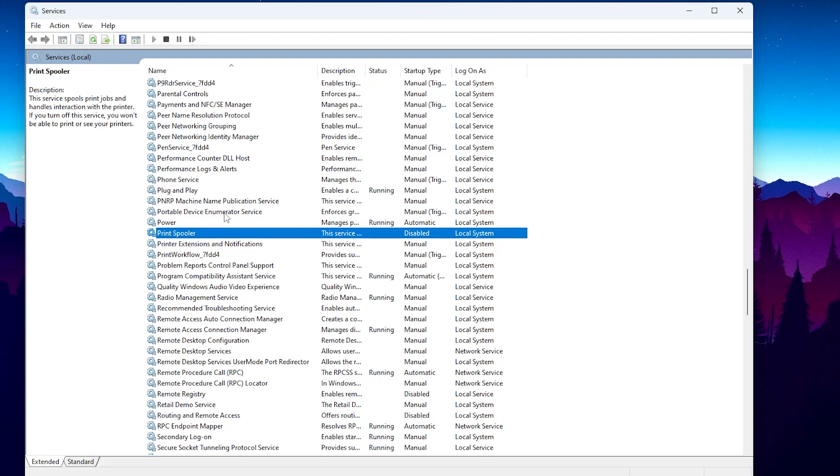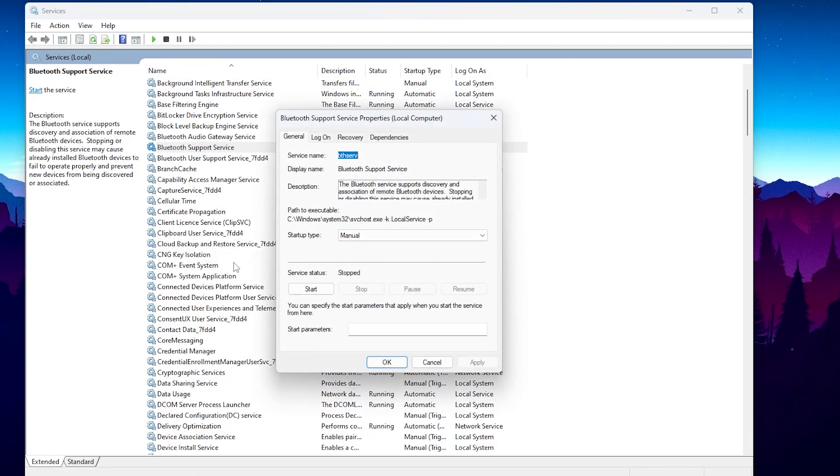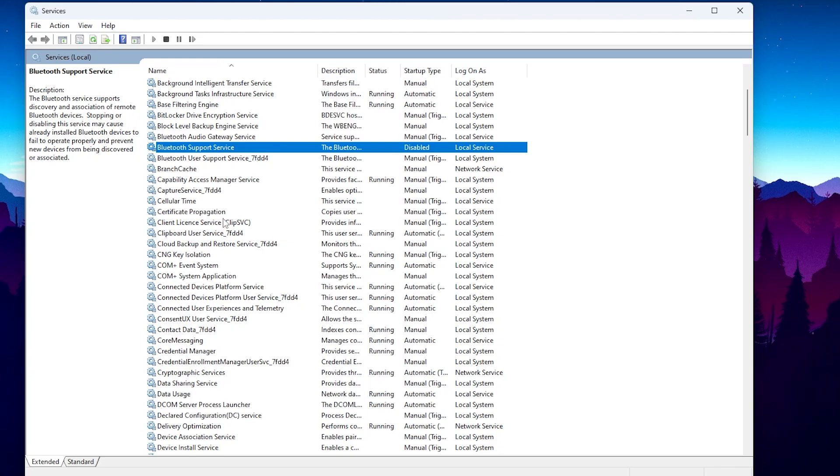In the next step we are going to disable the Bluetooth Support Service. If you are not using any Bluetooth device on your PC, simply press B on your keyboard and find the Bluetooth Support Service. Right-click it, go to Properties, go to Startup Type, click Disabled, and disable the service on your PC.